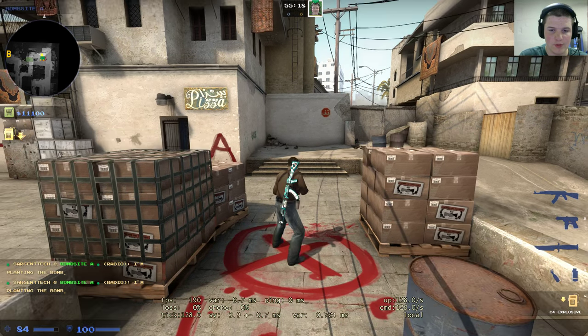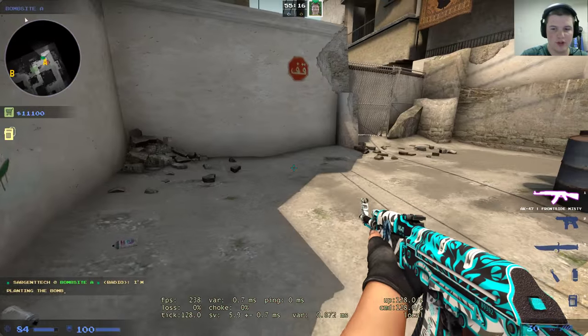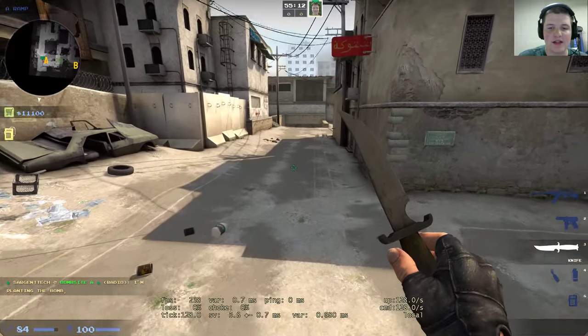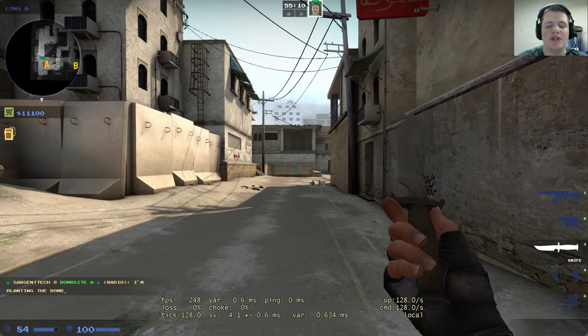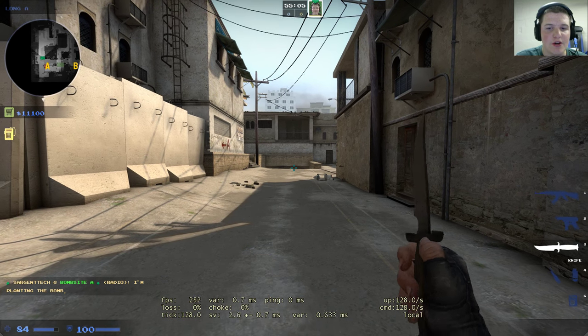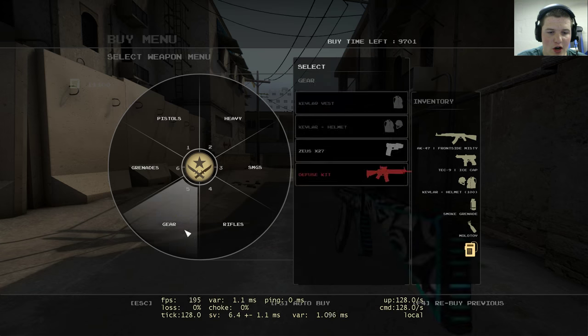When you plant the bomb, you're a little bit lower than normal crouching. Basically it's to fix a little bit of alignment issues, and they fixed a little bit of the hitboxes and stuff like that. Overall, pretty good update. And they changed the sounds, especially the AWP.